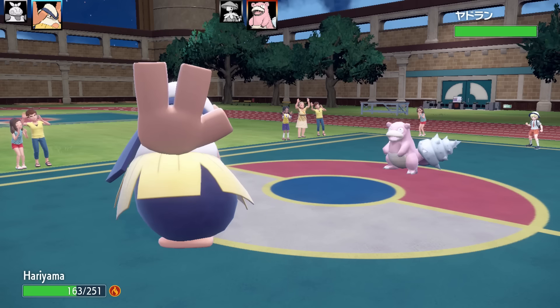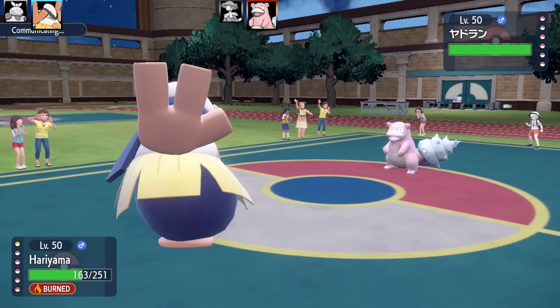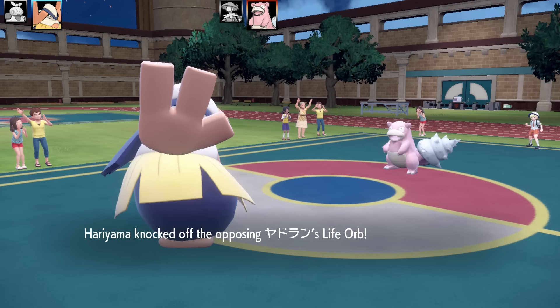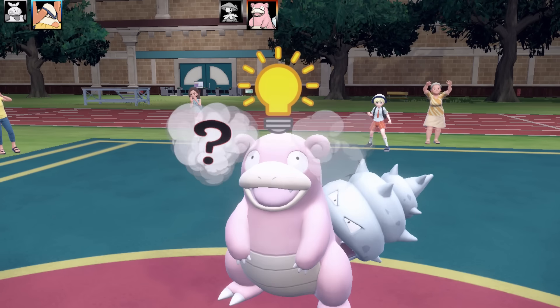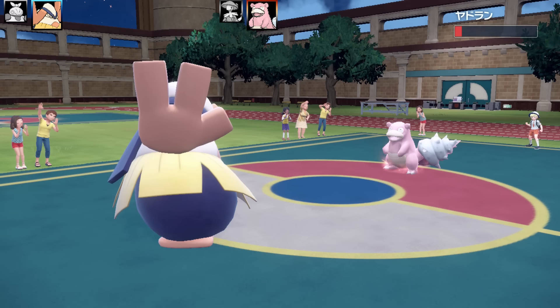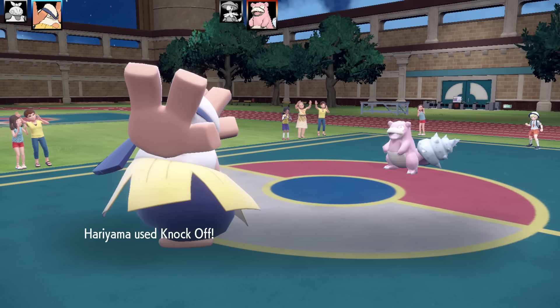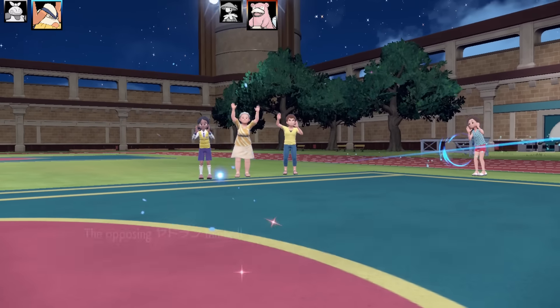Next is Slowbro. Slowbro is pretty slow, so I should be able to outspeed it and almost take it out with Knock Off — maybe one-shot. Knock Off gets very close; I actually remove a Life Orb, and Slowbro goes for Nasty Plot, so I'm really glad I got around that. This is sort of the theme of my team — all the Pokémon are very, very slow.